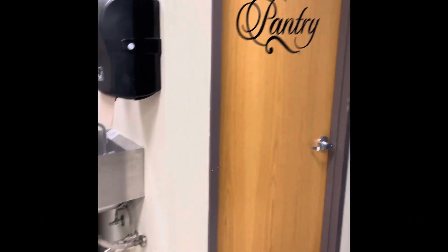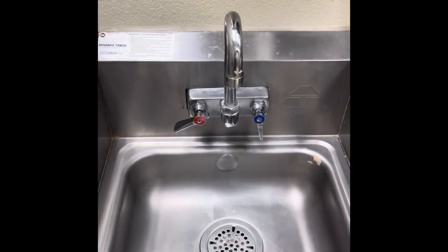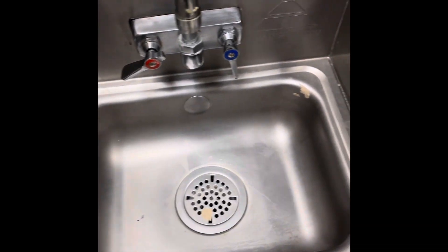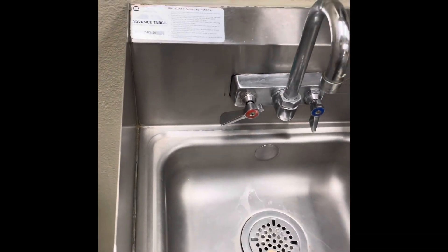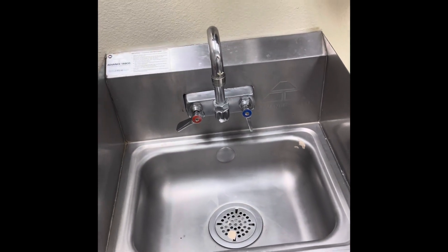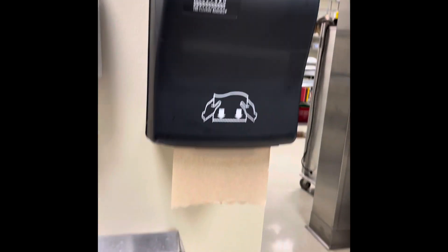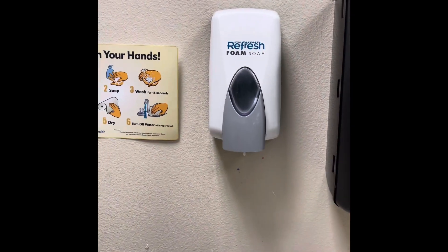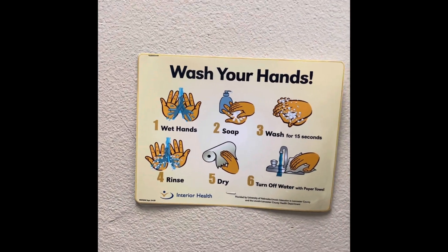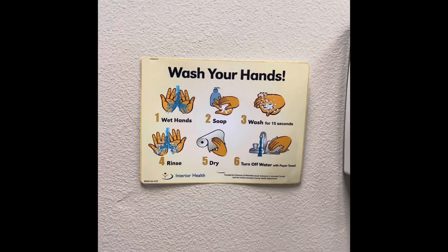Sink number one is next to the pantry. This is a hand sink. What we ask of the KM responsible for this side work: make sure there's no debris and it's clean — clean enough that if I wanted to eat out of it, I could. Towels are right there, soap is there, and this is at every station. There's also a sign reminding you how to wash hands correctly.